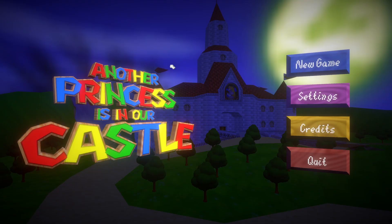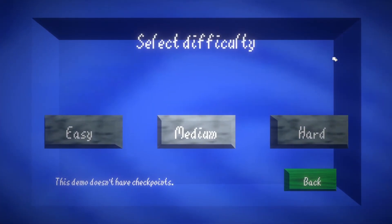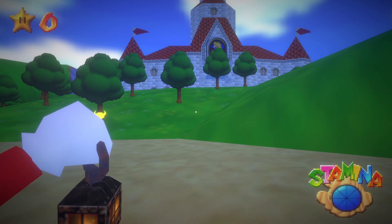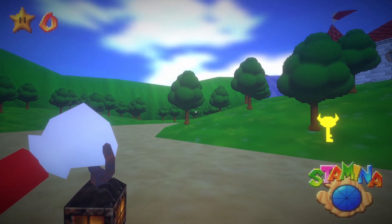Hello everybody and welcome to another Princesses in Our Castle. This is one of those indie horde games that takes a concept like Mario 64 — which this game is based on — and turns it into a horde game, which is pretty common now. There are Spongebob horde games, Slendytubbies from 2012 also comes to mind. This is a demo, so checkpoints don't exist and we can only pick medium difficulty. Peach has average speed, hears you when you walk or run nearby, and can see you hiding in a chest if she's too close.